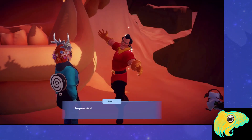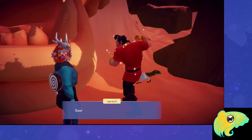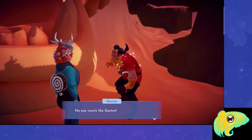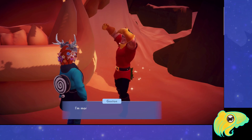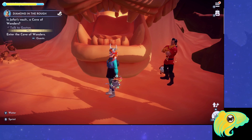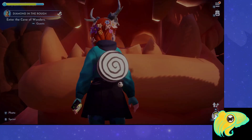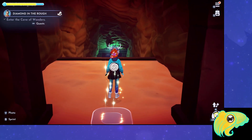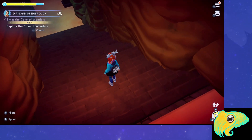At this point, you have to explain to Gaston the Diamond in the Rough aspect that Jafar explained, and that you will be entering the Cave of Wonders on your own. Walk up to the Cave of Wonders and interact with it so you can go inside. This is probably one of my favorite parts of the expansion pass — everything to do with the Cave of Wonders looks so good.